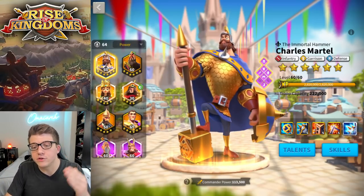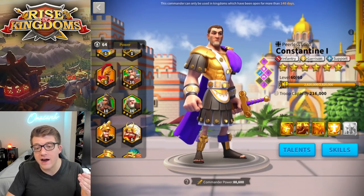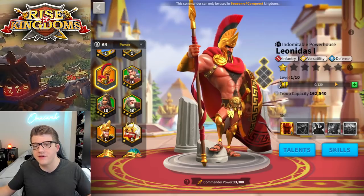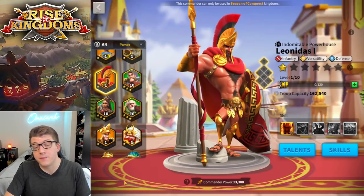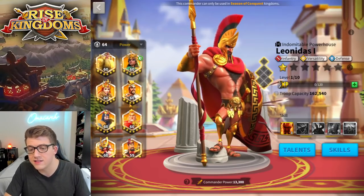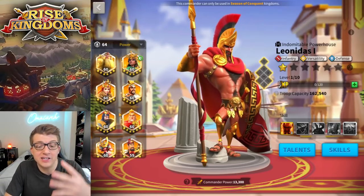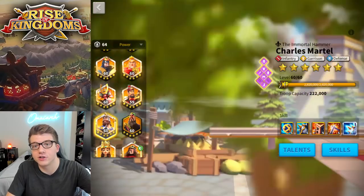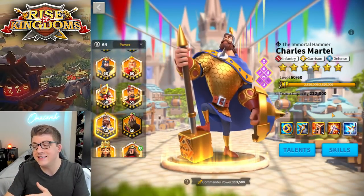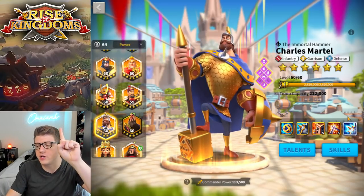For the same amount of sculptures you could get a 5511 Constantine and a 5511 Leonidas, with tons of sculptures left over to invest in other commanders. A 5511 Leonidas, a 5511 Constantine, and a 5511 Martel is a much better commander collection than a single expertise Charles Martel. So the answer to whether you should invest universals to get him to expertise is no.